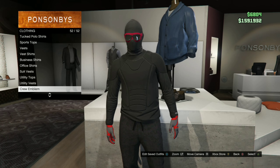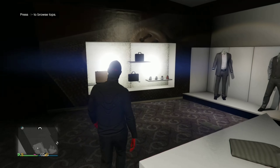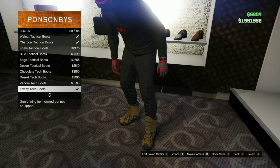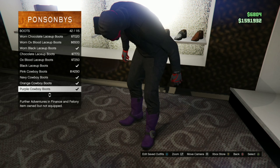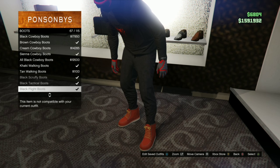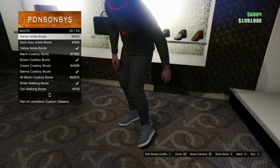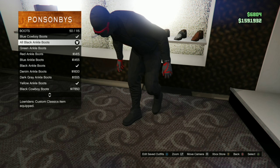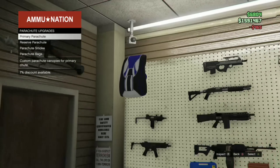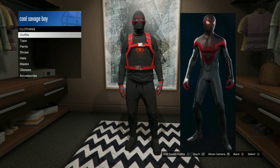Time for the Classic Suit. You want to go to Crew Emblem and put a different Spider Emblem on. Now what you want to do is go to Shoes, go to Boots, and pick the All Black Ankle Boots. You want to go to the Ammunition Store again — we're going to be picking a different Parachute. Pick the Turkey Shoot Bag. Now we're done with the Classic Suit.